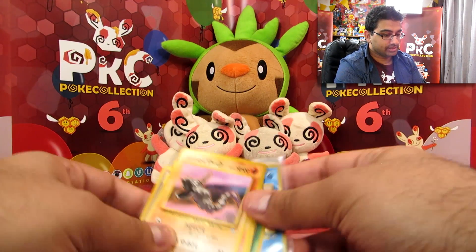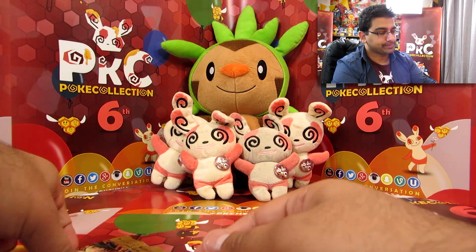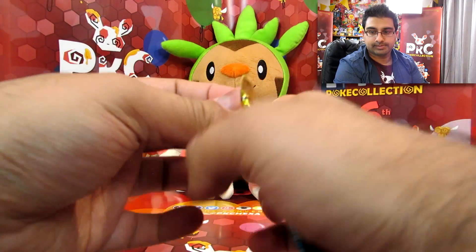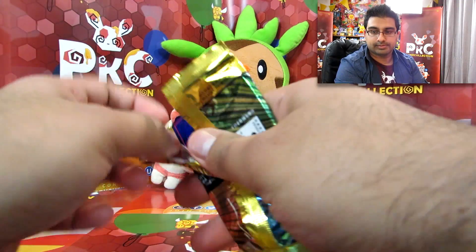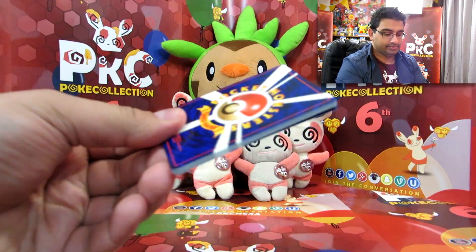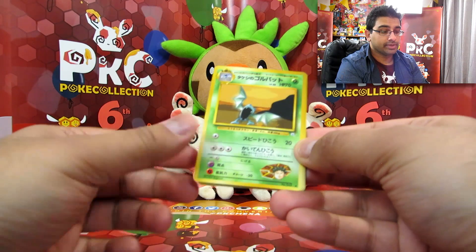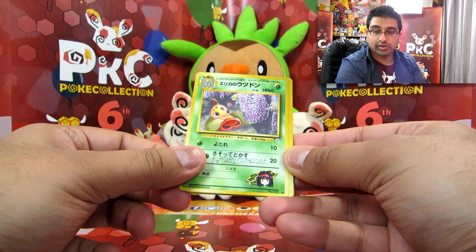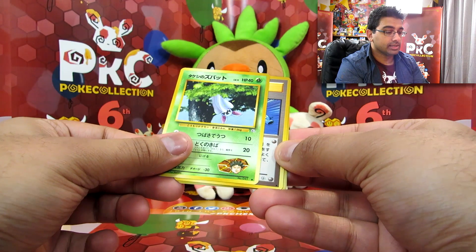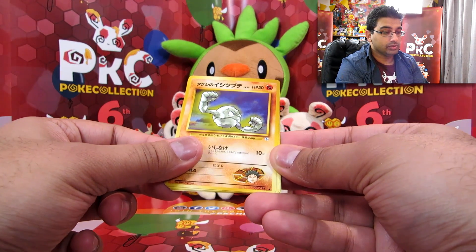Alright — one more pack. Let's see if I can do this before the battery runs out. Stadium. Brock's Golbat. Erika's Weepinbell. Brock's Zubat. Misty and Horsea.